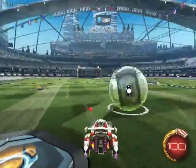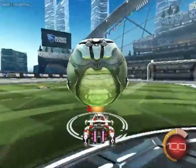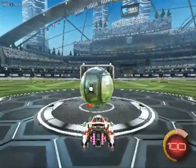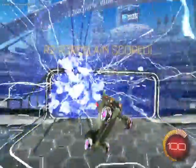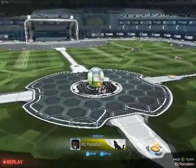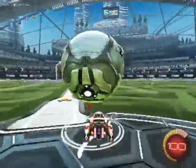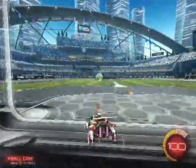Another thing you want to avoid is catching it on the back of your car — even if it stays on top of you, you're a sitting duck and literally anybody could challenge you and beat you. You want to try to catch it on the front windshield of your car, because that gets it in the perfect position to flick and to control it. When it's on the front windshield, I can turn it either way, I can do a myriad of flicks just by adjusting the ball very slightly. You have a lot of options, and that's why dribbling is super cool — you always have options.